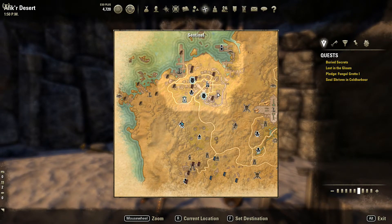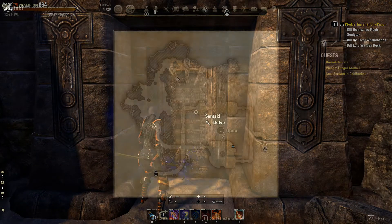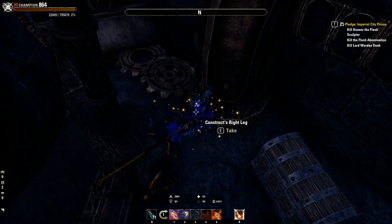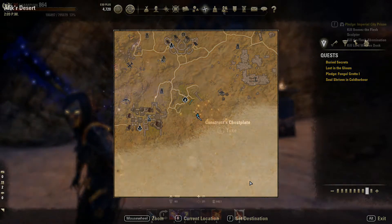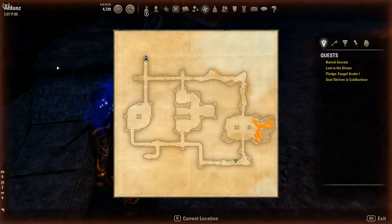Ostatnie dwemerskie ruiny, jakie przyjdzie nam zwiedzić, znajdują się na Alik'r Desert. Pierwsze miejsce, w którym musimy szukać, nazywa się Santaki i znajdziecie w nim Right Leg. Następnie udajemy się do Aldunz i zabieramy ze sobą Chest Plate, który znajdziecie dokładnie tutaj.